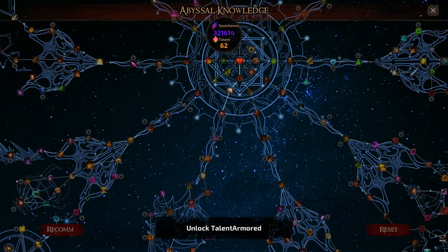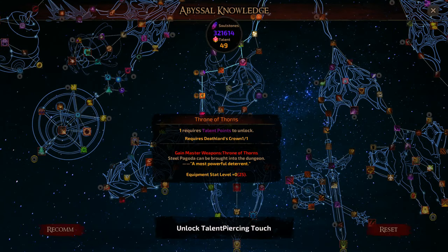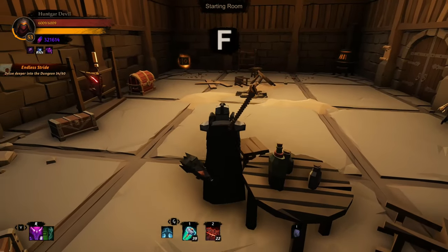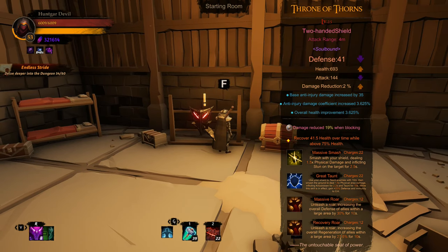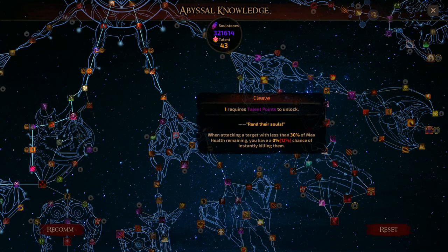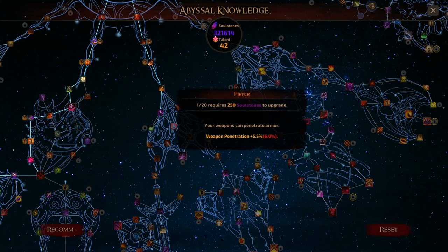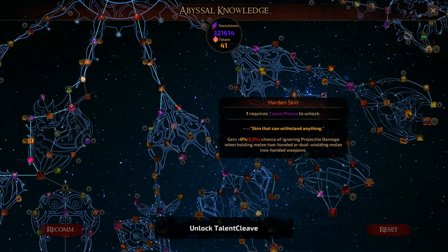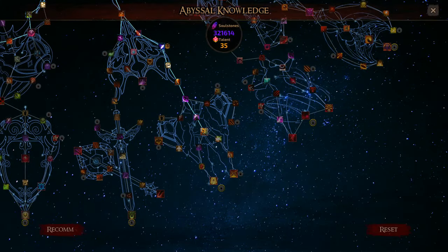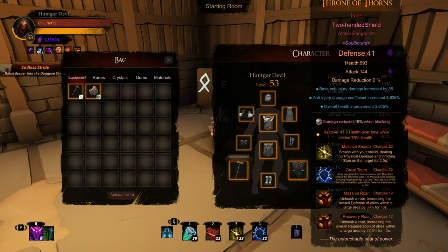Here I'm chasing down the tree to unlock the special two-handed shield for a thorns build — that takes a Death Lord's Crown. With more of those I could level the shield up even higher. Then I go back and chase the Titan Grip perk so I can dual wield two-handed weapons, letting me use a two-handed mace in one hand and a two-handed shield in the other — just for fun. That gives you a good idea of the many layers of systems you can customize, min-max, and tweak to your heart's content endlessly.